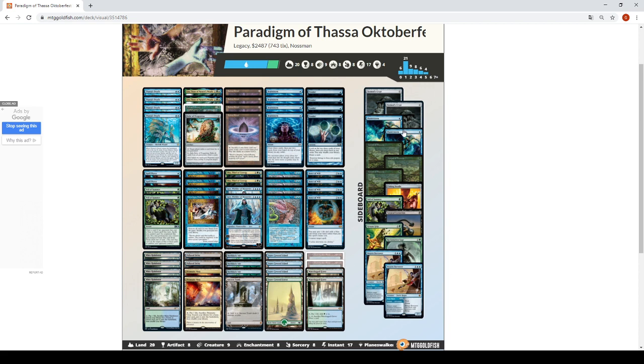I want to give some talk about the sideboard. I expected a higher number of fast combo decks since it was a long tournament and people want to play quick stuff. I decided to play an extra Tormod's Crypt for graveyard interaction against Hogaak, Reanimator, Oops All Spells — all the stuff that tries to play around the graveyard. Also Surgical Extraction for decks that want to get you on turn zero.